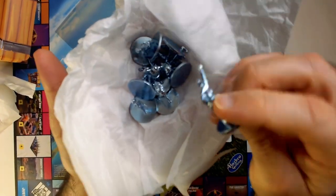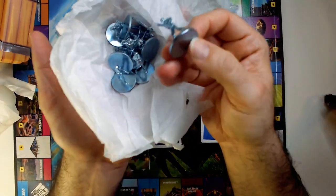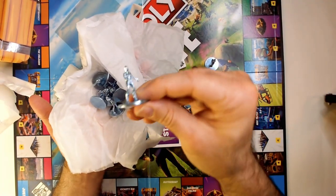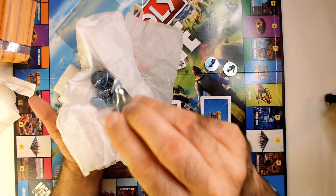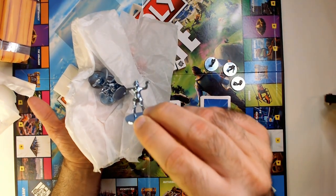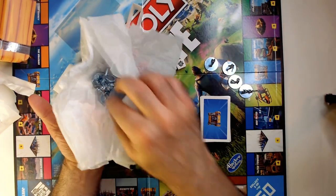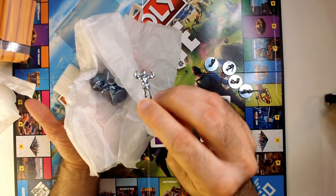Fortnite characters here — not overly detailed but still pretty cool. Enough variety of emote poses. You can tell there's the lobster guy and there's the cat.